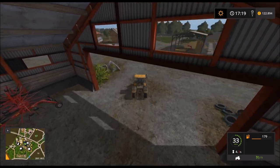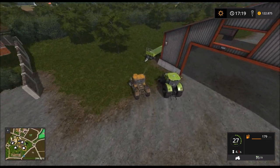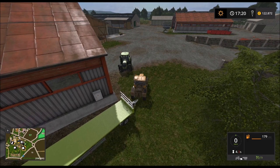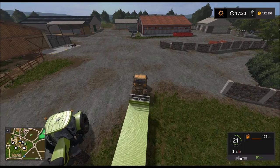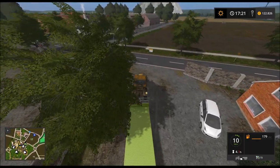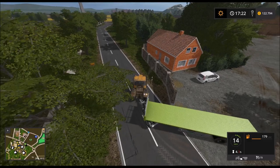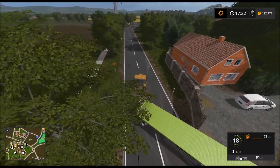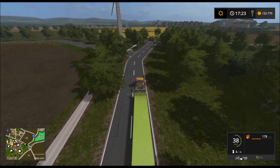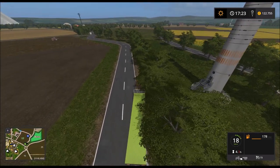Wir gehen mal einfach die Ballen aufsammeln, weil die brauchen wir jetzt gleich dann – auch bei den Schafen. Die Schafe haben nämlich nichts mehr zu essen. Total an der Mauer hingeblieben. Den Flatbed Trailer kennt ihr vielleicht, mit der URL-Funktion – sehr praktisch.